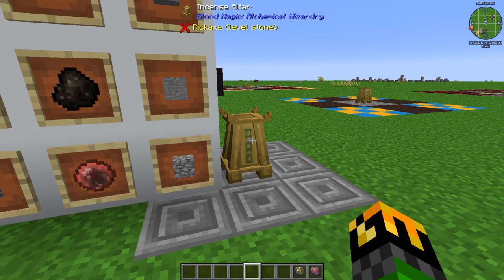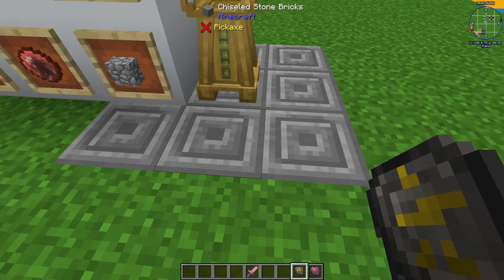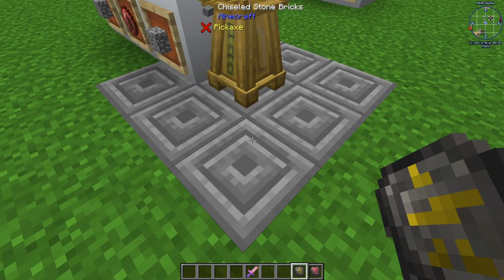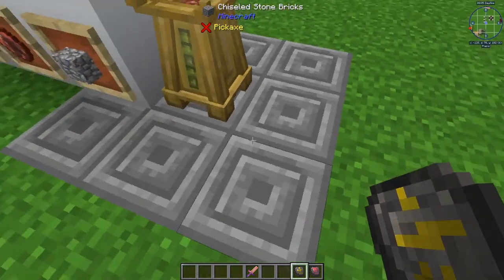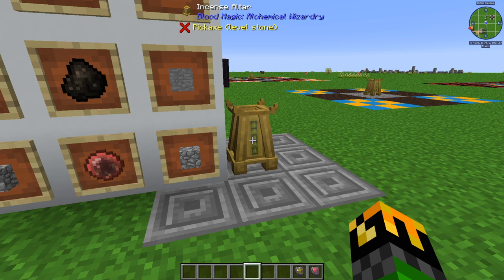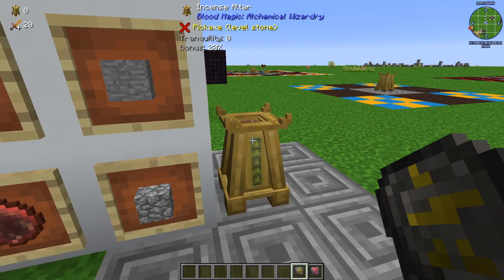With the incense altar, what it will do is increase the amount of blood you draw from your dagger. To activate it and get the base 20% bonus, you need a 3x3 grid underneath it filled with a single material. In this case, I have chiseled stone bricks. To see how much bonus you get, you need to hover over it with your divination sigil. The top number is your tranquility, and the bottom number is the exact bonus percentage per blood you put in.